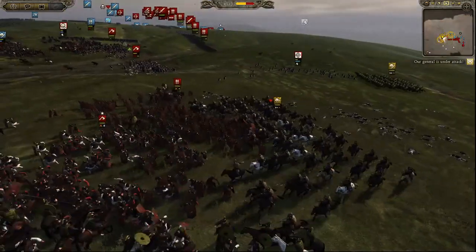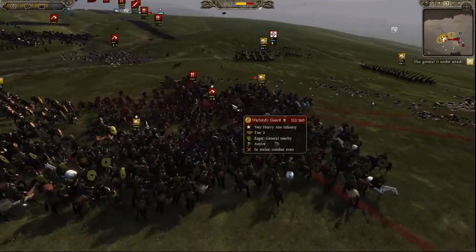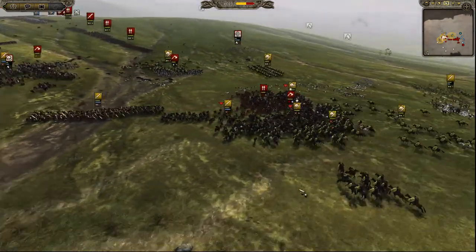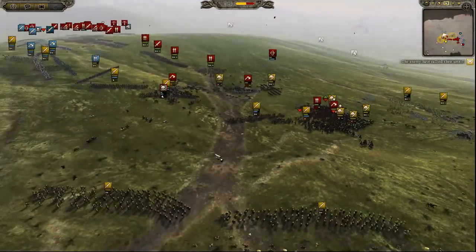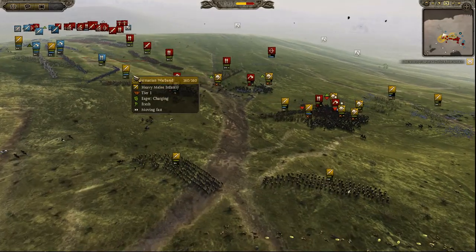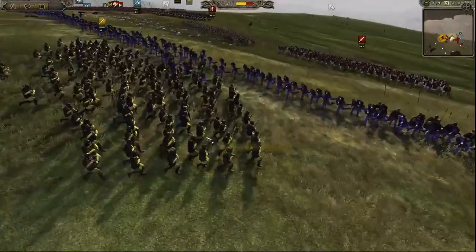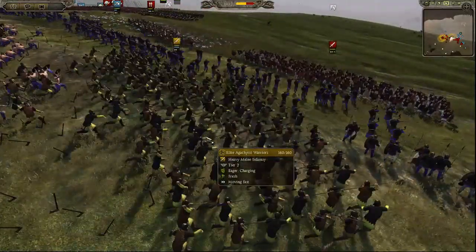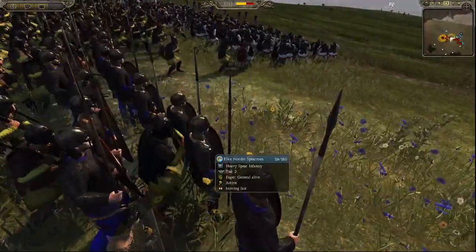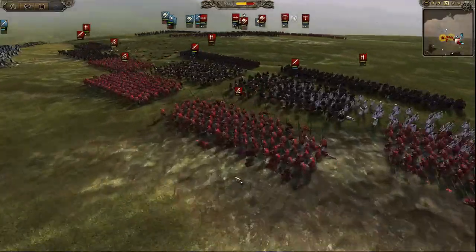I sent in my cavalry but for some reason I was sending them the wrong way — I thought they were going to get caught in the melee. I just realised I didn't bring any missile units to this battle. Luckily the Alans have a lot of missile capability built into their main units — like the Elite Agathirizzi Warriors, who have missiles as well. Their main weapon is like a hook sort of thing; not what I'd choose personally but it looks good.